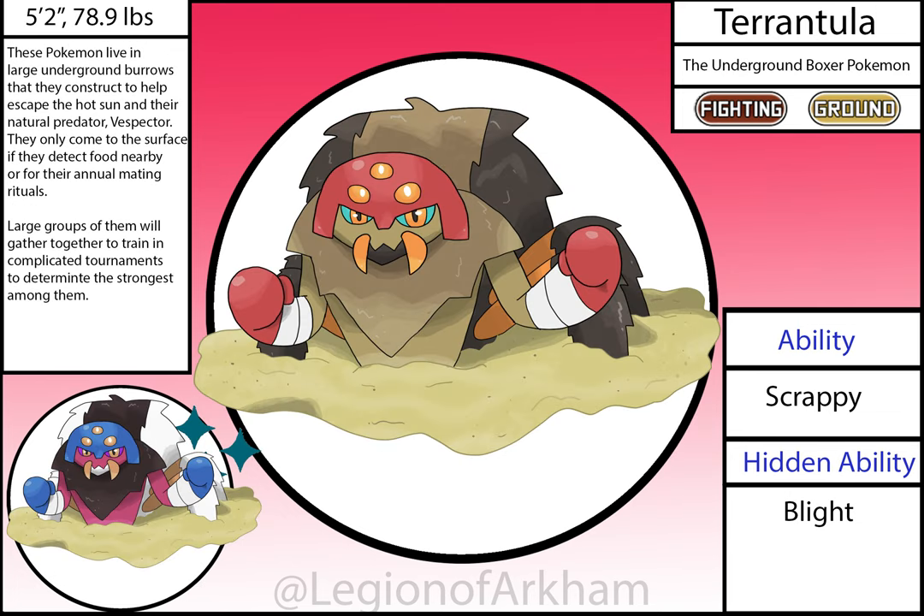Tarantulax, the Underground Boxer Pokémon — evolves from Spummel after using Dig 15 times in battle. I leaned into the underground aspect with the tarantulas and made this thing literally an underground boxer. For a while I debated having its whole body uncovered, but being partially buried in sand actually adds a lot to the design. These things would be ambush predators in the desert segment if this is an actual game — they are the rival slash prey to Vespector.